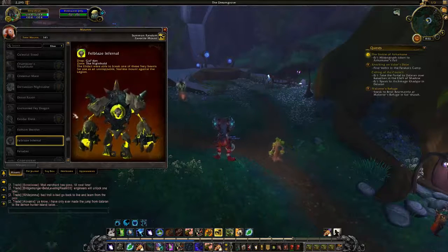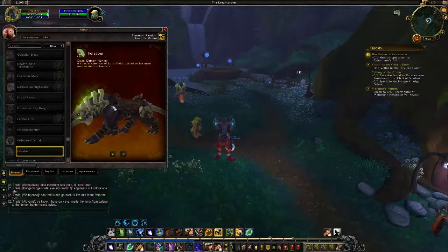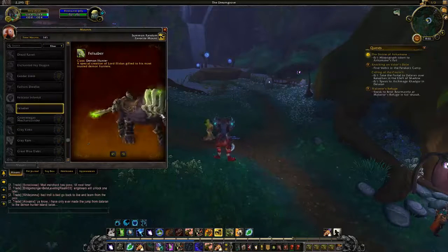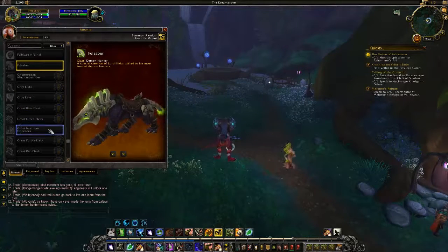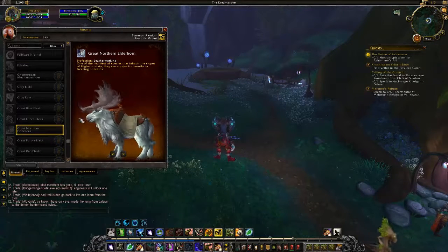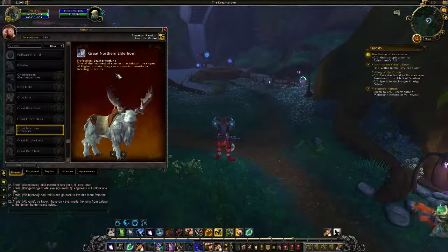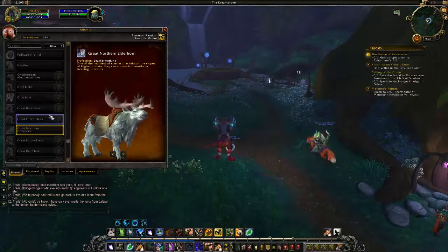Here we have the Fell Saber, which is the demon hunter exclusive mount — similar to the chargers that death knights got. Pretty cool looking, and of course there is another version of this we'll see a little later. The Great Northern Elderhorn — there are leatherworking mounts currently available in Warlords of Draenor, but here is the Legion version of it. One of the hardiest of species that inhabits the slopes of Highmountain, they can survive for months in the freezing blizzards.